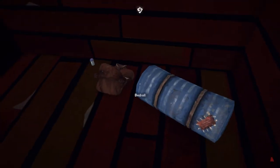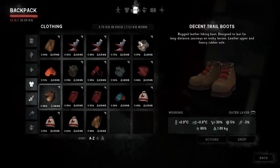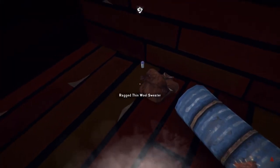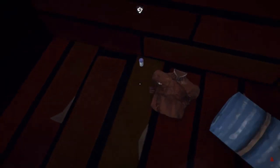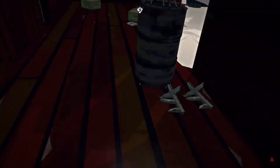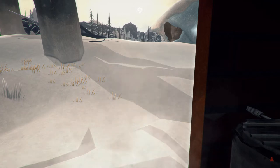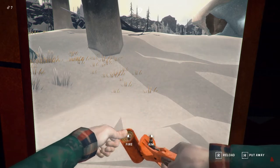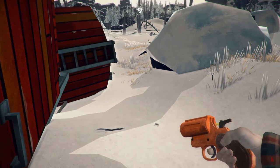The found bedroll is at 62% as opposed to our bedroll at 92%. We're carrying 33.18 kg — I was hoping there would be a hacksaw here. Take those antibiotics. I'm going to use the flare gun because we've got two wolves on the other side of the train and we do need to search the other side. There's also a piece of scrap metal down there.